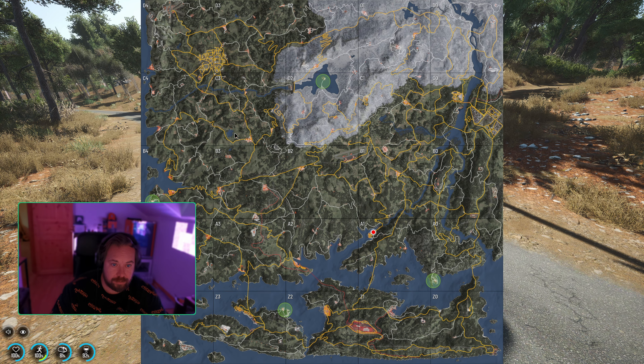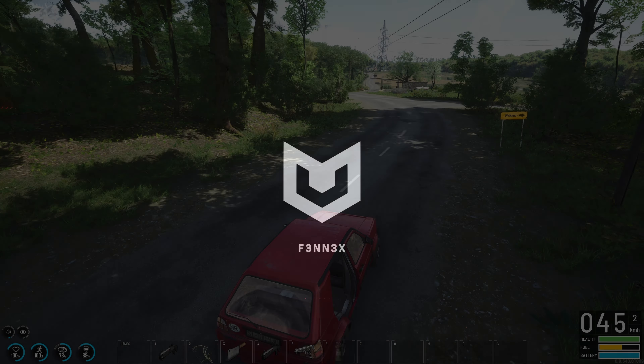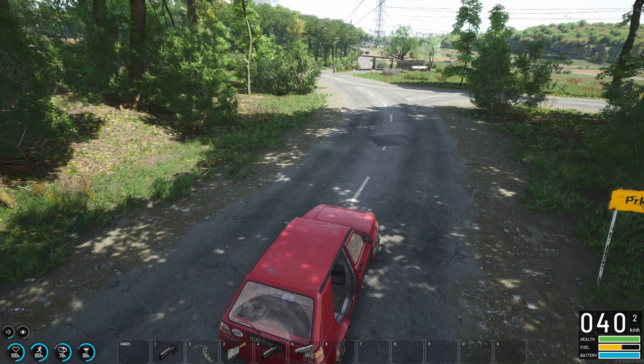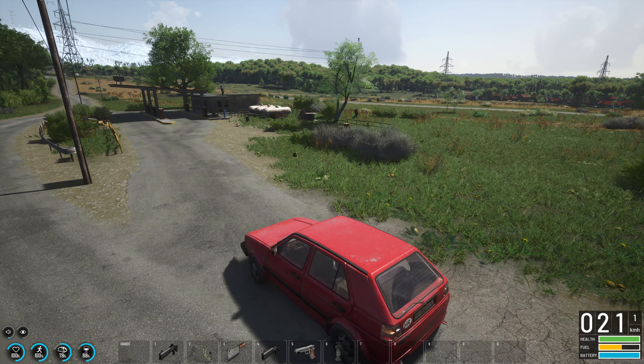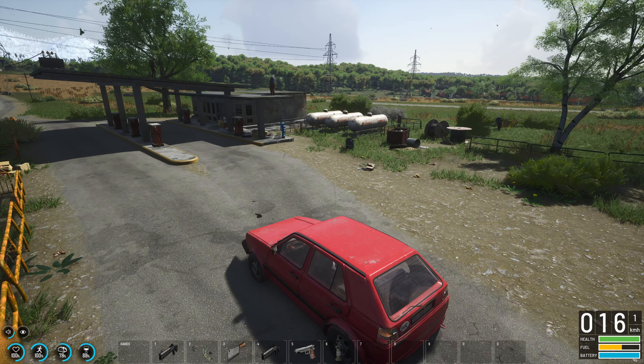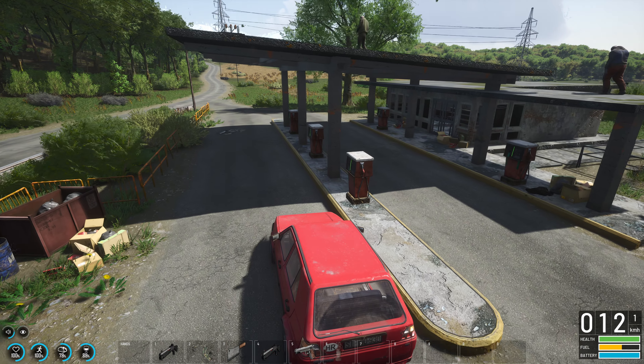I'll check back in if anything happens on the way. We're coming up on the gas station now. Let's see if there's anyone here and get fueled up. Okay, there's one on the roof — there's probably one inside. Oh, there's two on the roof there.